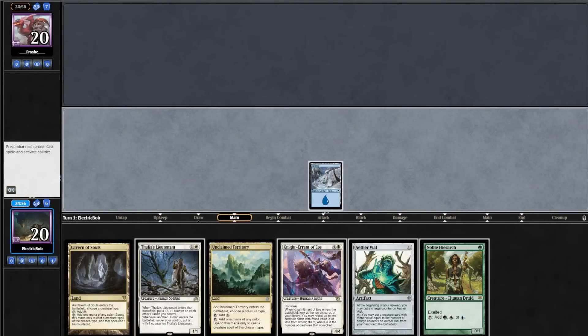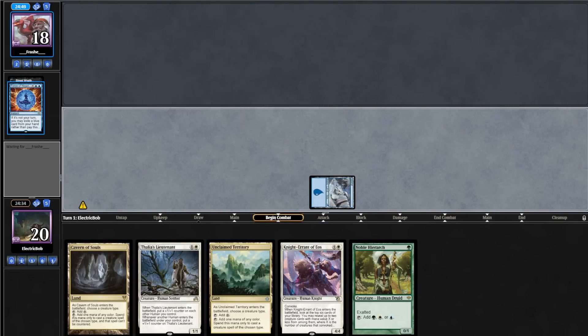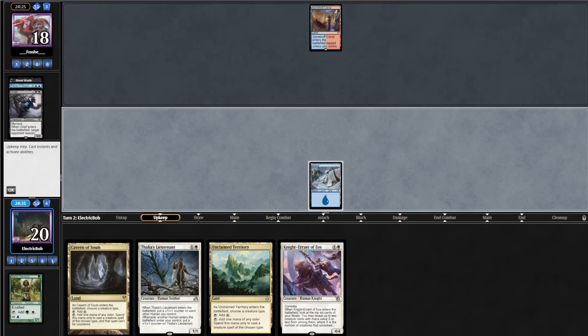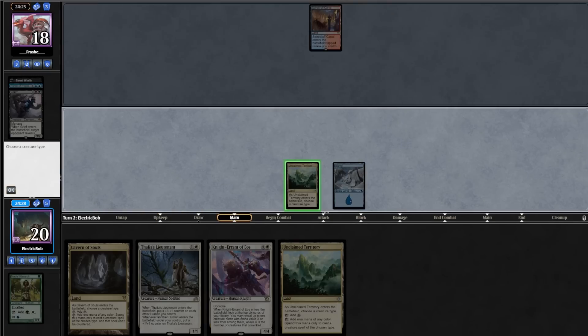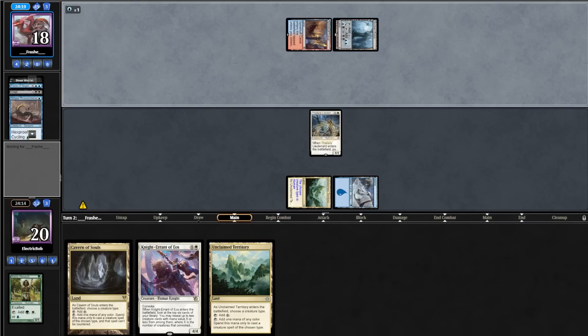Match 1, we're on the play and keep our 7. We go turn 1 Island into an Aether Vial. In response, opponent cycles a Street Wraith and Force of Negations our Aether Vial. Opponent evokes a Grief, taking our Noble Hierarch, then plays a Spire Bluff Canal. We draw a land for turn, but play Unclaimed Territory into a Thalia's Lieutenant.